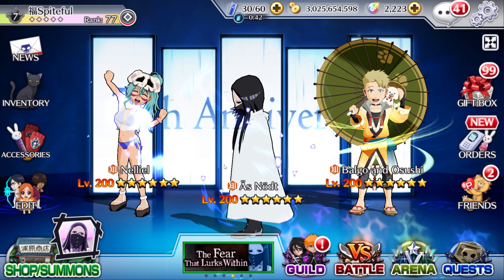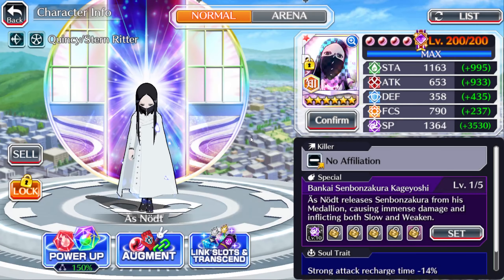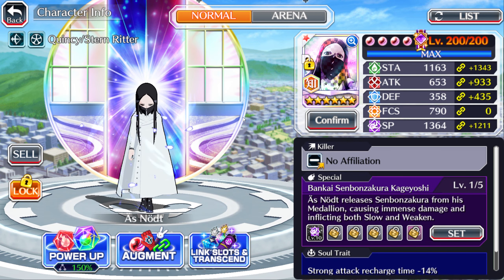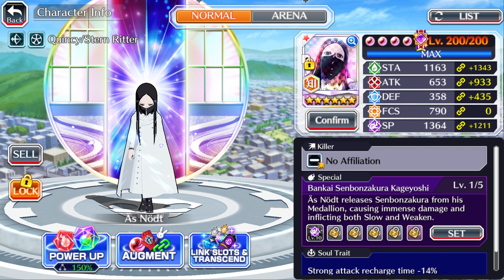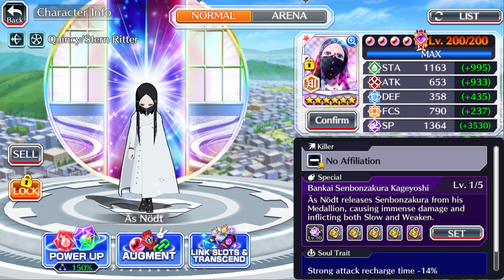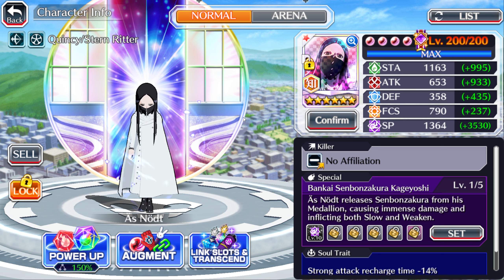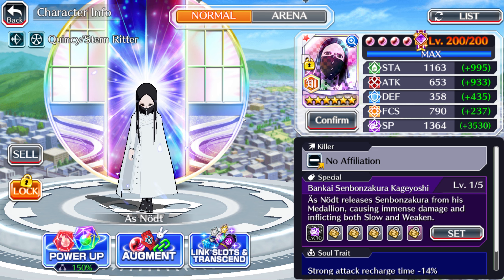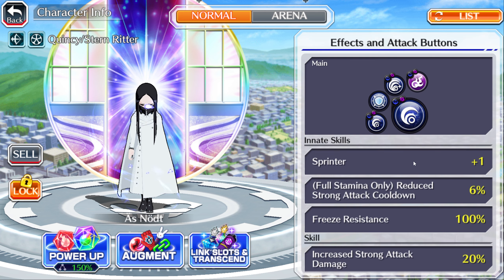As Nodt just came out along with Byakuya, and this banner is very interesting because it looks like both characters are designed for guild quests, but both have big reasons why they're not good for guild quests. In very hard GQ with high HP and high damage requirements, As Nodt's first strong attack is a 40% modification pushback attack, and Byakuya has a 2500-length beam that's very skinny, so their first strong attacks are just not good for GQ.